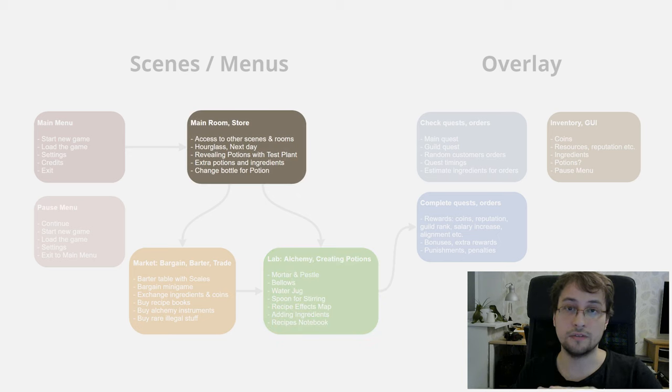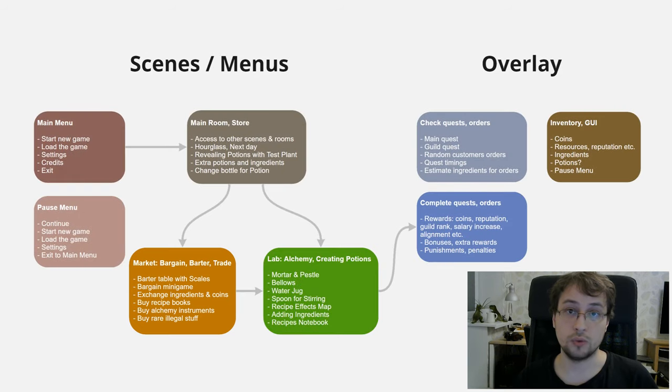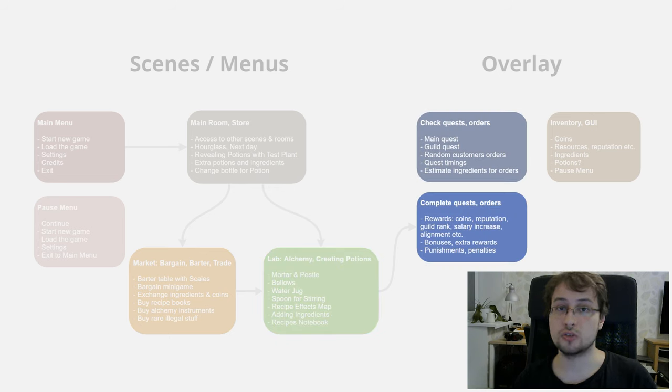The main scene is for navigation and doing additional stuff. On the creating potions scene, we grind ingredients, measure them, and add them to create the right potion. On the trade scene, we buy ingredients and additional stuff like recipes. Players can switch between scenes. Mainly we make potions to complete orders — every day there's a new order, and completing it earns money and additional resources.